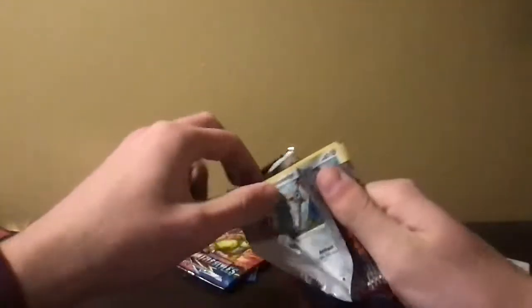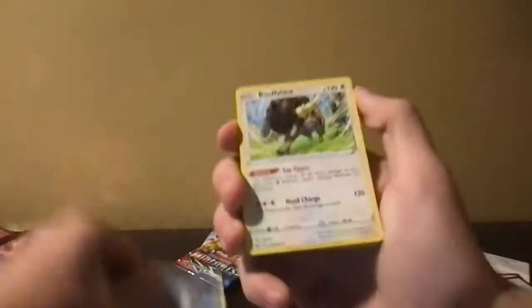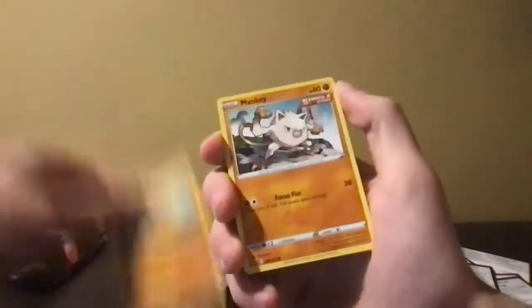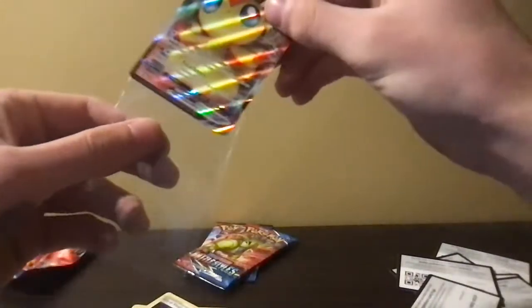One, two, three, four. This is the Tyranitar here, I can't see it. Bruxish, Buffolant, whatever the hell that is, Honedge, Poniard, Remoraid, Cubone, Mankey, Glameow — oh, Victini V-Max! Finally something a little decent, finally something worth sleeving. First pull of the day. Top to bottom shitty, but first pull of the day. Something I didn't have too — that's hype.